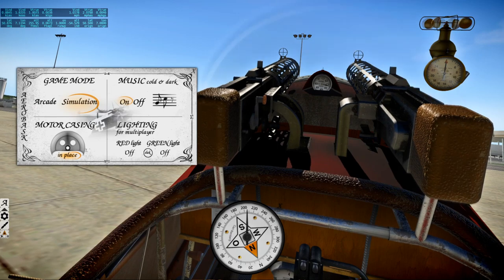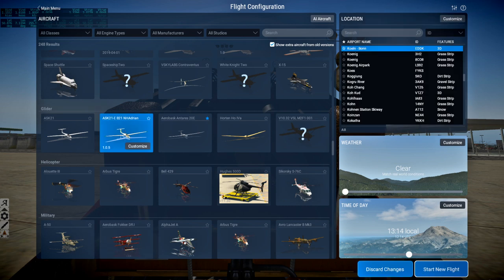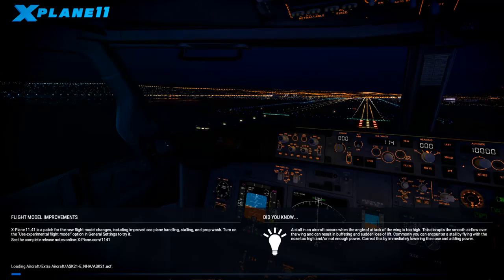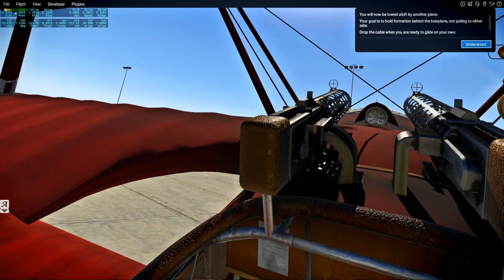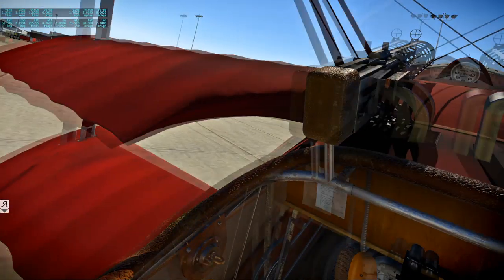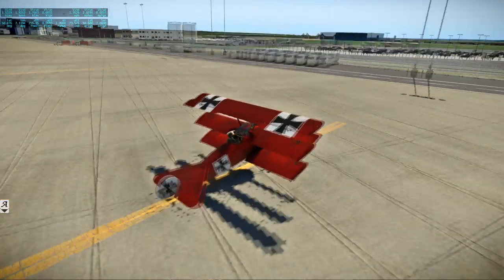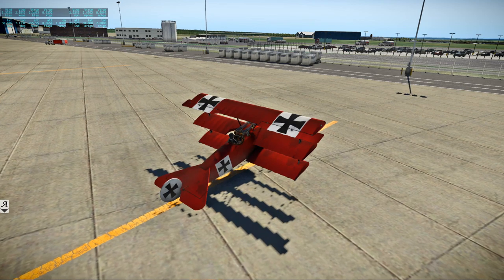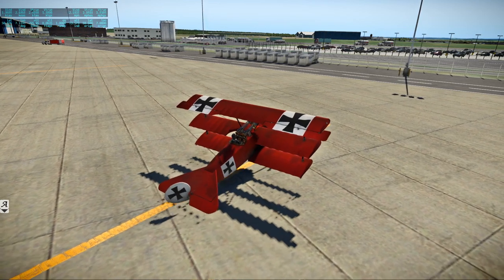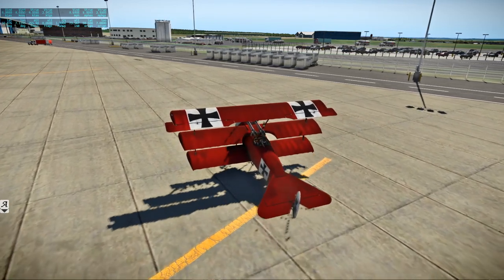Maybe I'll load a different plane and then load this one. There was another freeware plane just released on the forums - this glider. I'll just load it up as a way of reloading the Fokker triplane. Okay, we have wings again. Those shadows are down to my settings, I suppose.